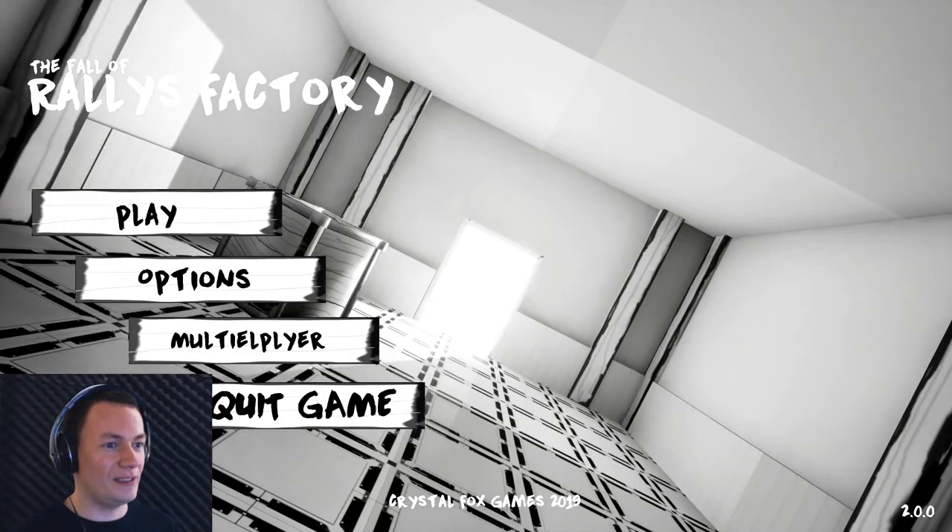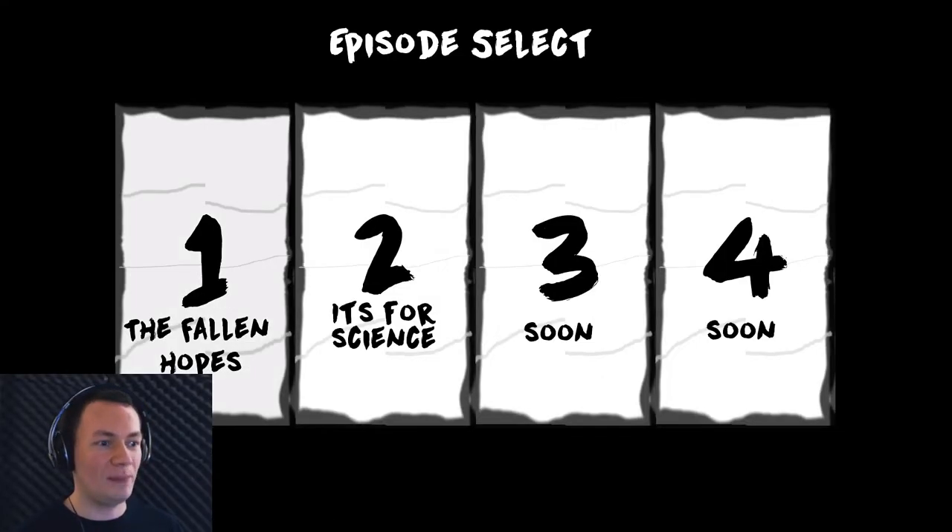So my apologies for the delay with that one. I'm not sure why multiplayer is spelt like that — I'm sure that's deliberate — but anyway, I'm inside a robot factory and I need to escape. This will be done in chapters. It says here Chapter 2, Hits for Science, is available but it's still in development. Either way we will focus on The Fallen Hopes.